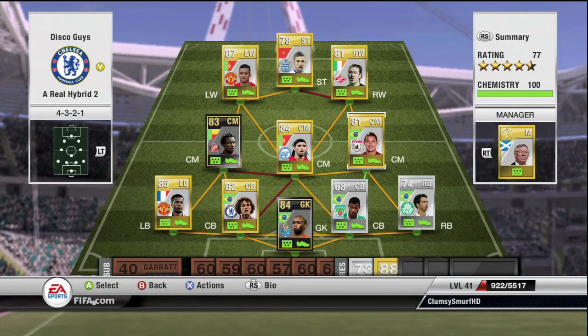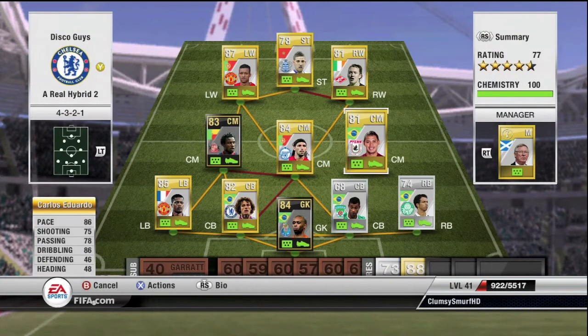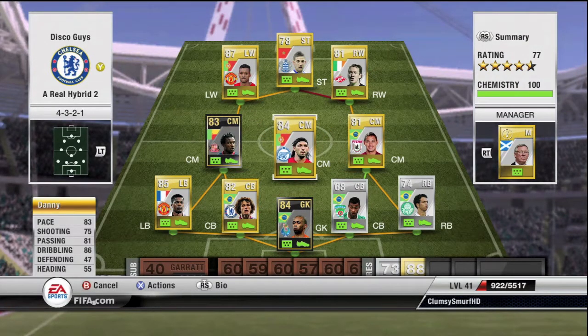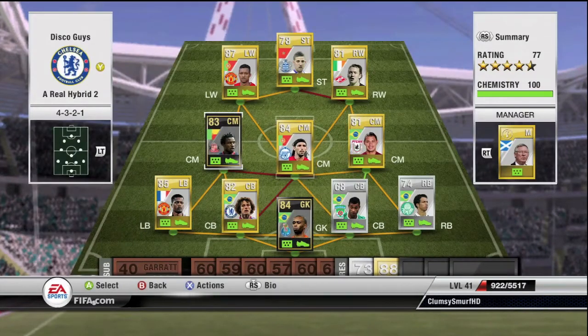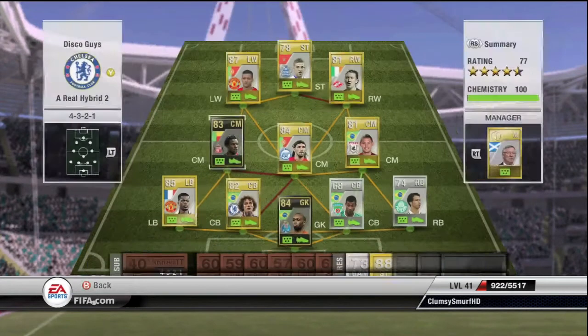In the middle we've got Carlos Eduardo — 5 star skills, 7.5k, 86 dribbling, 86 pace — really, really good. Then Danny with 83 pace, 86 dribbling, 81 passing — 4 star skills, around 3.3-3.5k. You guys said he's really good.